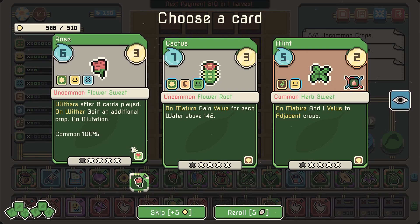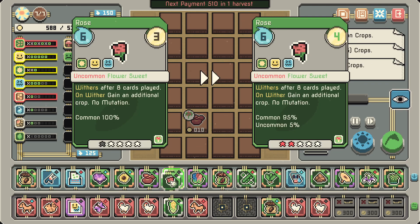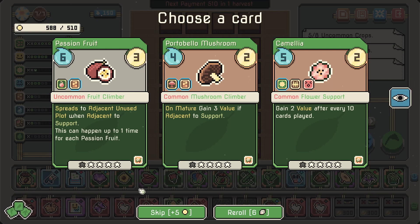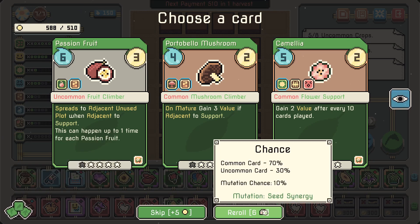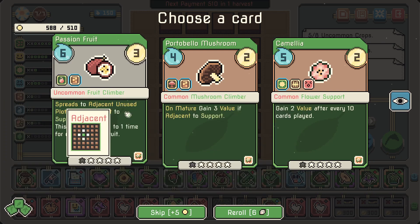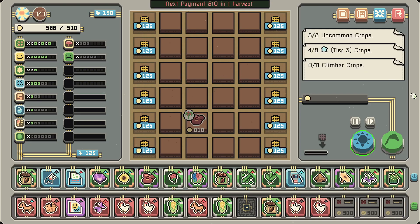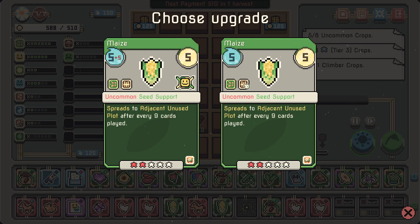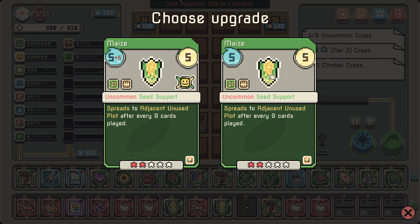We'll probably start getting uncommons. Let's grab it. '5% for an uncommon' — that's just golden! Climbers alright. 30% — 'mutation seed synergy.' 'Spreads to adjacent plot when adjacent to support, can happen up to one time' — I don't think we have room for that. There's the maize — let's make the maize a tiny bit better. 'Gain one value for each sweet on the farm on mature.' I'll probably remove this mutation.